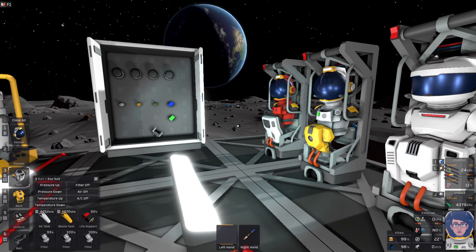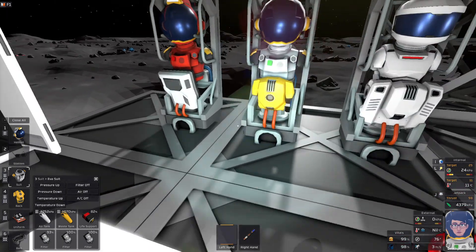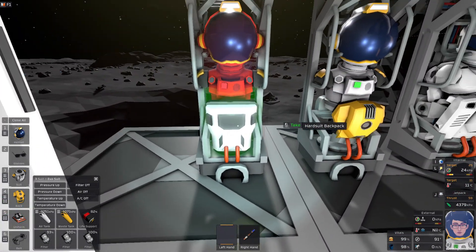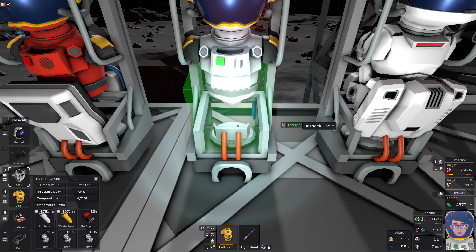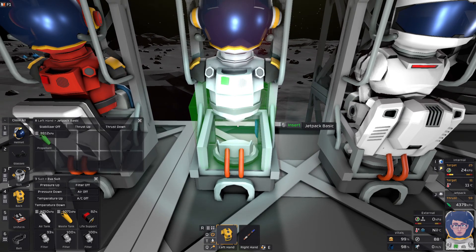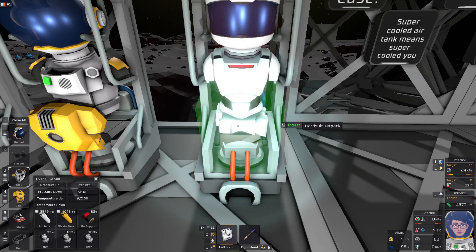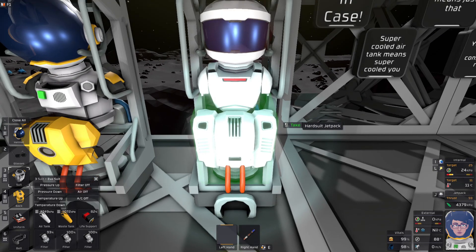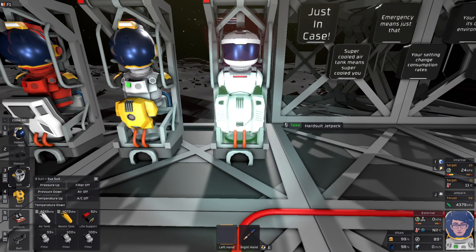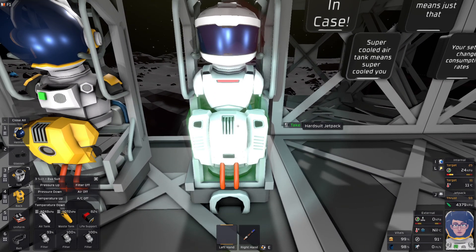You're going to have different options when it comes to jetpacks as well, or lack of jetpack. If you get the hard suit backpack, you have 12 spaces to put stuff. If you get the basic jetpack, you have nine places to put things plus your propellant canister. And last but not least is the hard suit jetpack, which has 14 spaces and your propellant canister. This is by far the better choice of the group, because it offers you more space to run around with.